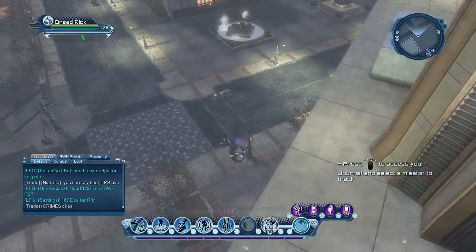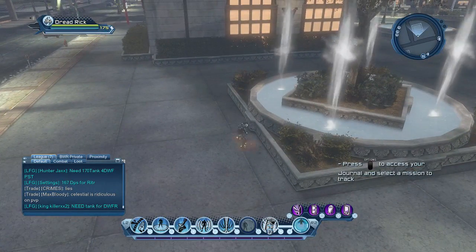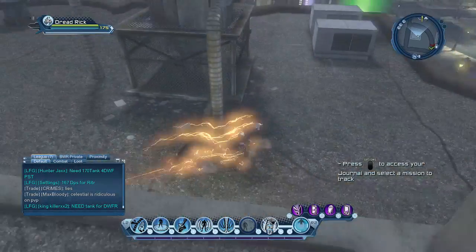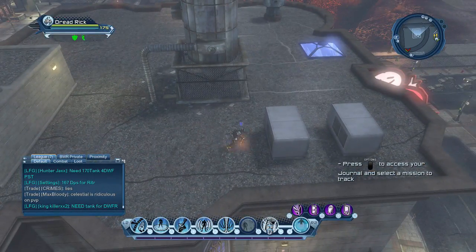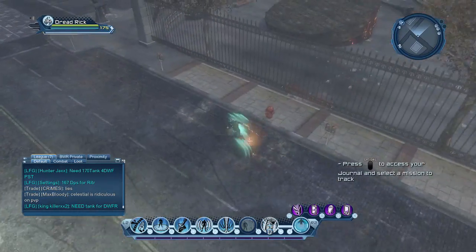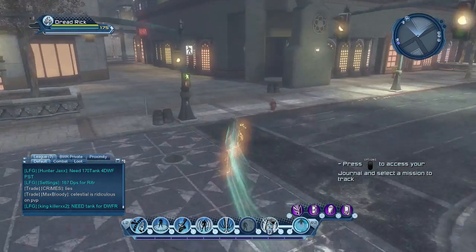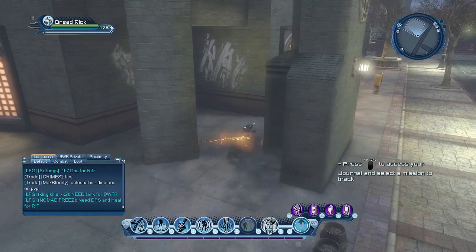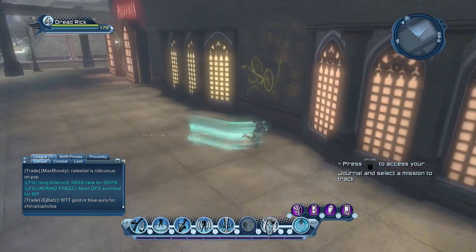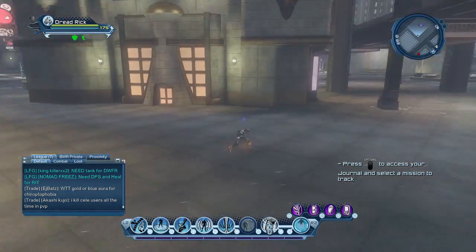Now go south of that building to this water fountain — there's another spawn point. Now go south onto that building and right by this vent is another spawn point. Now you want to go east onto the fence right by that tree and the sign over here is another spawn point. Then you want to go in between these two pillars for another exo-bit. Next, go north to this area — this is also where Raven spawns — and you can get another exo-bit here.